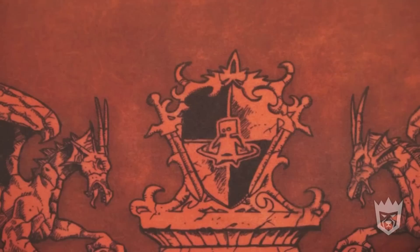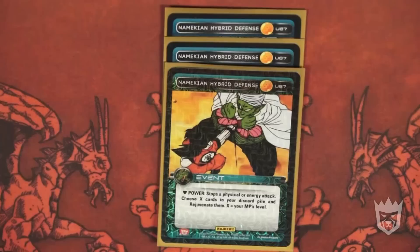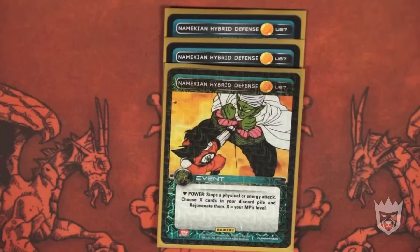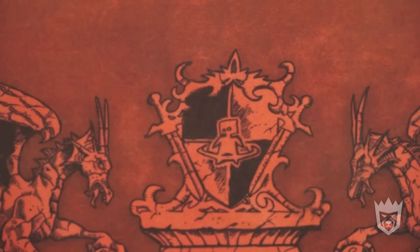For another Namekian staple that should never be left out of a Namekian deck no matter how many sets Panini comes out with — Namekian Hybrid Defense. Stop a physical or energy attack, choose X cards in your discard pile and rejuvenate them, X equals the MP's level. I will personally search for cards that have rejuvenation effects, such as Namekian Silencing and Namekian Knee Block. Barring those, I'll take Time is a Warrior's Tool or another Hybrid Defense that's already in the discard pile. If I'm level two or higher, I can search out multiple useful ones.